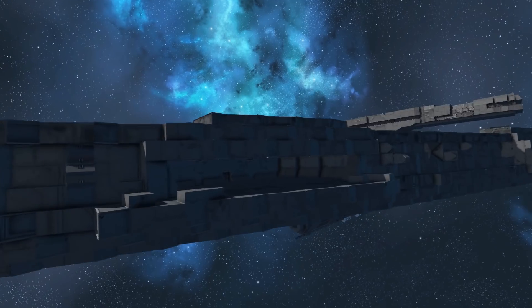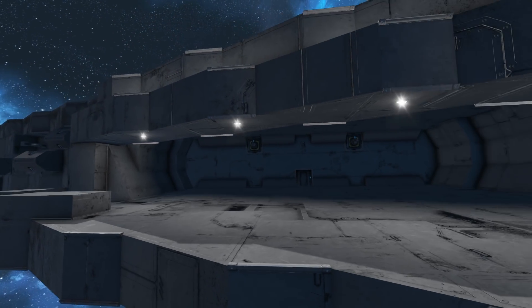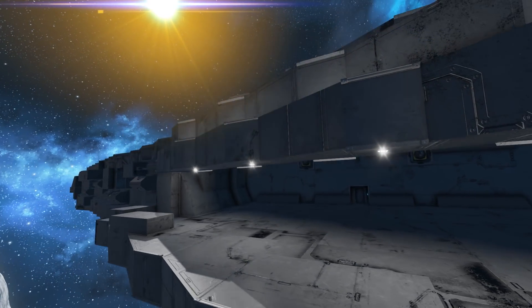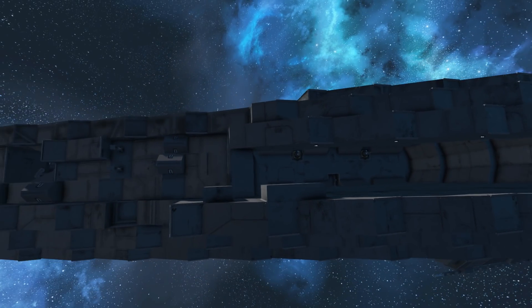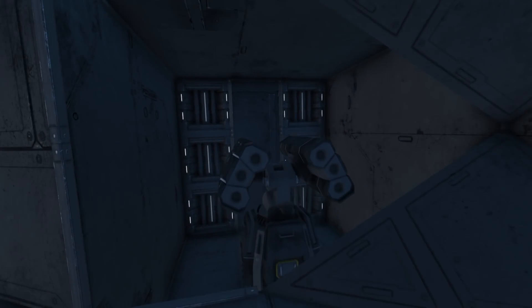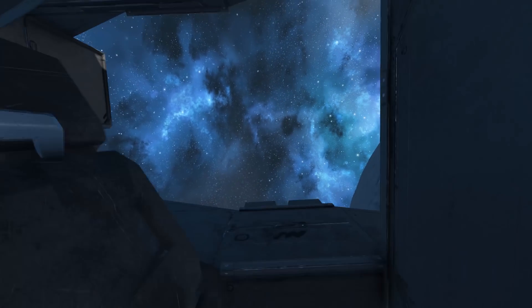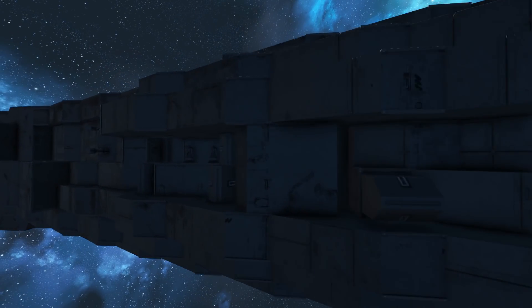We also have hangar bays on the sides here — obviously where all the TIE fighters come out of. You could probably fit some small TIE fighters in here, but you may have to shave a level of blocks off to fit them perfectly. There are lots of point defence pods on this ship, and we've got missile turrets hidden in the sides as well. These are very nicely encased, but it does limit the field of fire of the missile cannons, sadly.